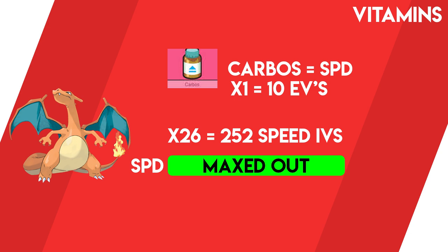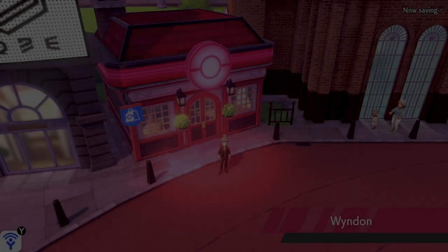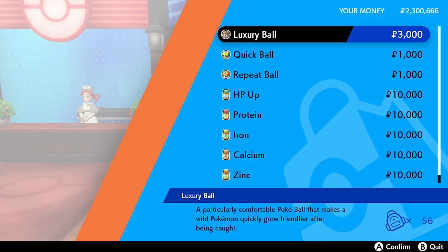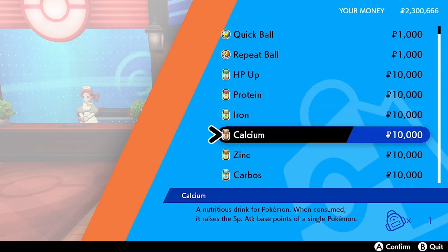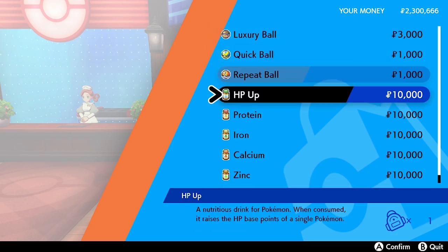There are a couple of ways to get vitamin items in Sword and Shield, but both require purchasing. Head to Wyndon, go inside the Pokémon Center, and at the Pokémon Mart speak to the NPC on the right who sells all six vitamin items for 10,000 Pokédollars each. To maximize one stat with vitamins you will need approximately 26 vitamins, costing around 260,000 Pokédollars.